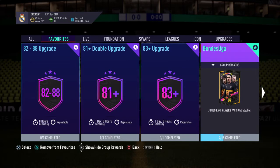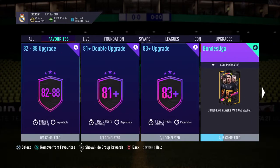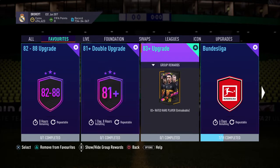Between the course of Footbird Day, we'll complete these three SBCs, so we'll have 2 more 100k packs and 1 more ultimate pack. Bundesliga is very easy to do — 83-rated players — though I haven't saved many of those either.